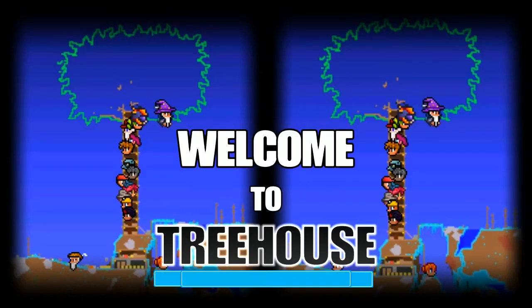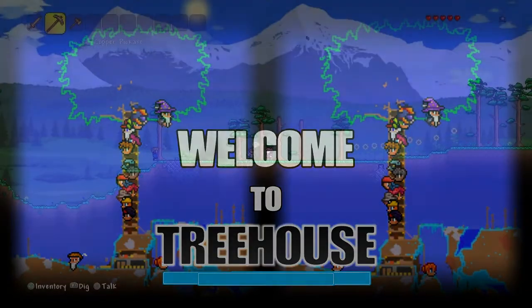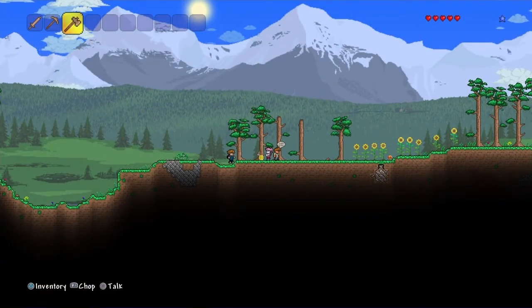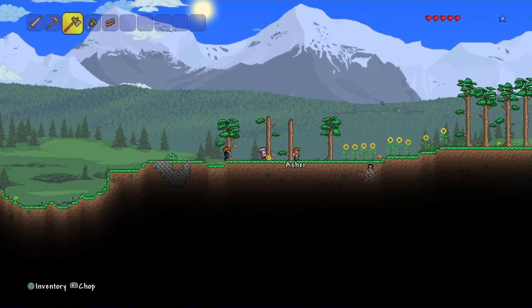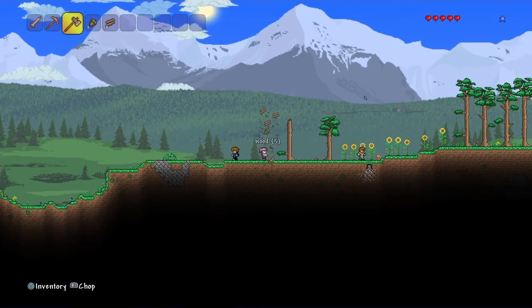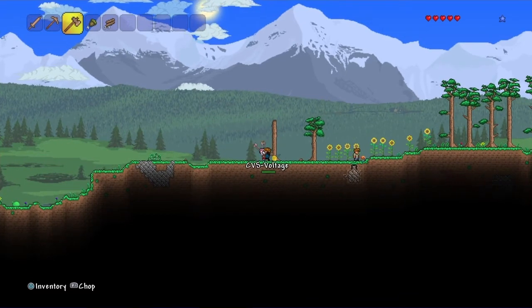Welcome to Treehouse! We're doing a let's play — it's a thing here with Hollywood, and we're just chilling out. So Hollywood, we could make this house, we could go exploring, or we could go find a cave. Who knows, we could do any of that.